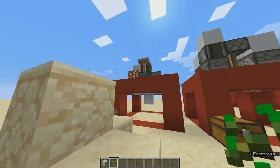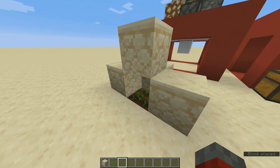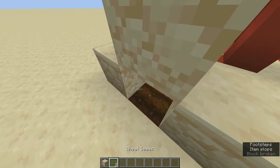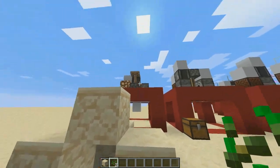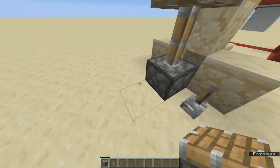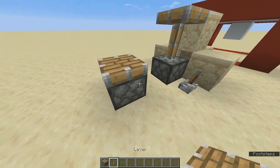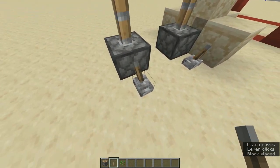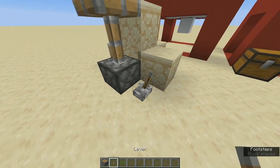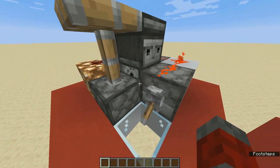I will explain what's happening in this machine. Plants that are planted on farmland need light to grow, and the plant breaks if it doesn't have any light. So if I cover this up and break it again, it will break the plant. I use that mechanic to create this contraption. We have a piston that goes up and down — a retracted piston in its normal state is a solid block, and an extended piston is non-solid. We can use this to let us plant and break what we planted.